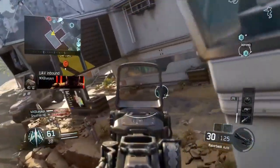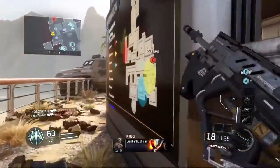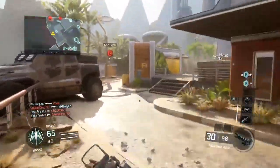The other attachment I run is the stock. I just like being able to move around and run and gun with this weapon. My recommended perks are stuff like fast hands, six cents, gung-ho — really just close-quarters perks.